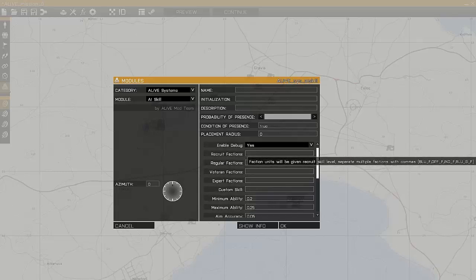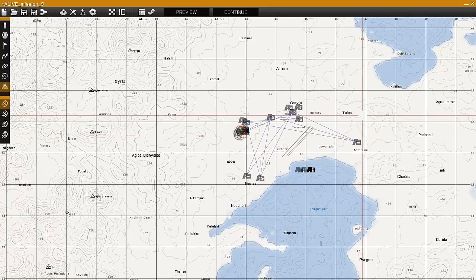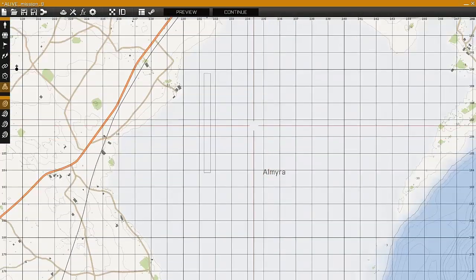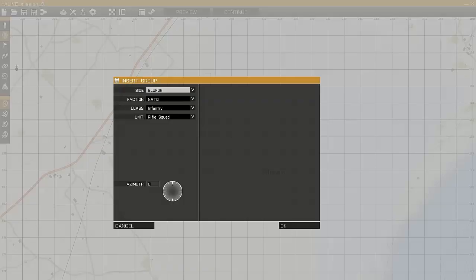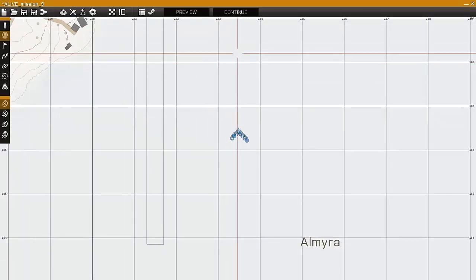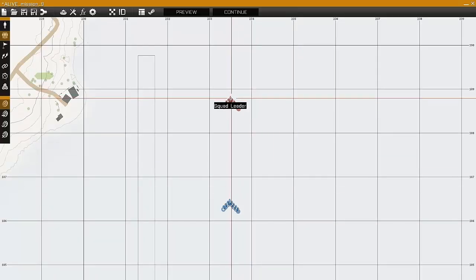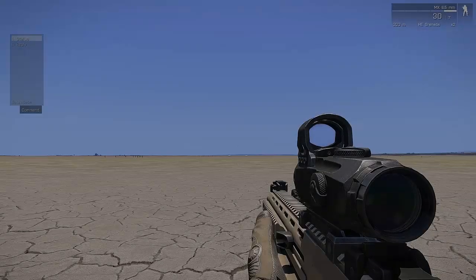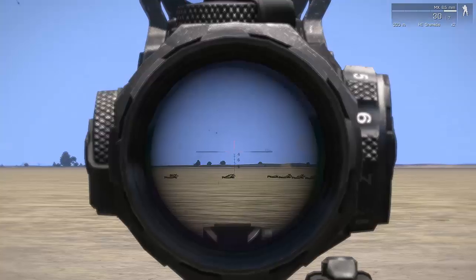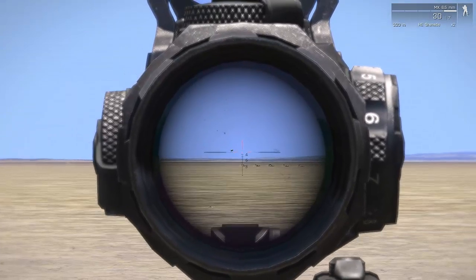Let's say we set Opt4 to Recruit and Blue4 to Veteran, and I might set up a little test over here on the Salt Flat. So we'll put a NATO Rifle Squad and we'll put a CSAT Rifle Squad. So we can see the Opt4 units are attacking the Blue4 units.